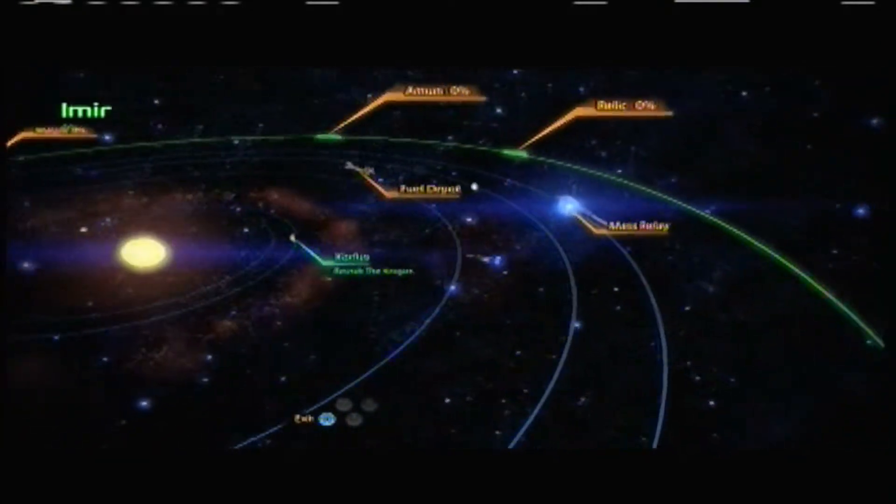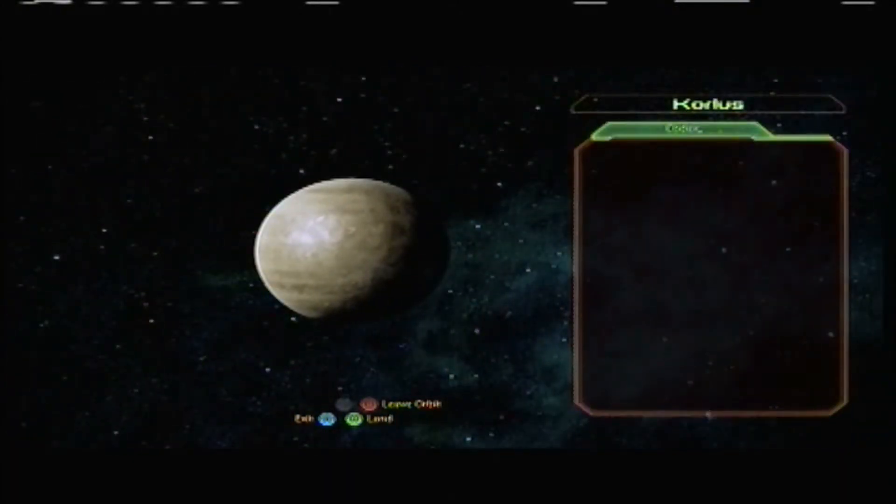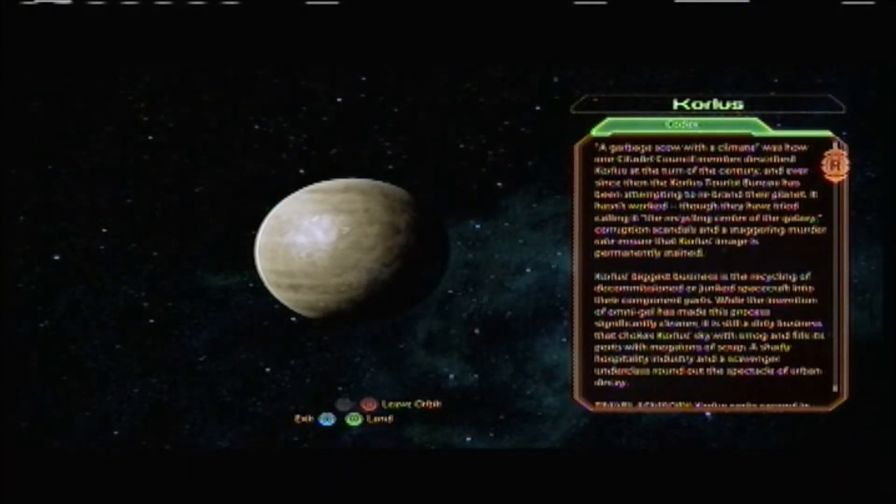So where is the Krogan? This planet - Corlys. 'A garbage scow with the climate' was how one Citadel Council member described Corlys at the turn of the century, and ever since then the Corlys tourist borough has been attempting to rebrand their planet. It hasn't worked. Though they have tried calling it the Recycling Center of the Galaxy, corruption scandals and a staggering murder rate ensure that Corlys' image is permanently stained.